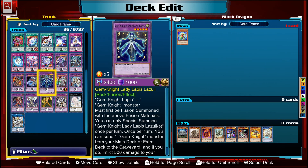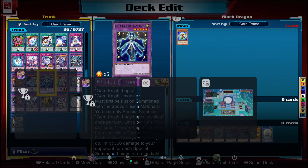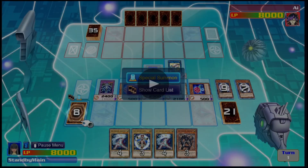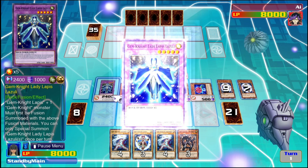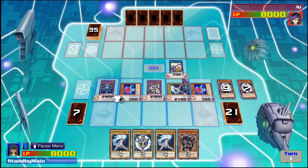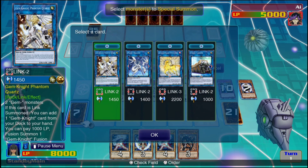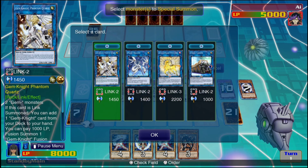What is unique about the Gem-Knight archetype is that they have an FTK via the effect of Lady Lapis Lazuli. Her effect reads: once per turn, you can send one Gem-Knight monster from your main deck or extra deck to the graveyard, and if you do, inflict 500 damage to your opponent for each special summoned monster on the field. I'm going to show you what this card is like in action — I've got six monsters on the field, all special summoned, and on my first turn I can burn my opponent for 3000 damage.